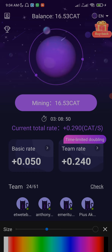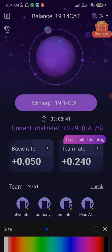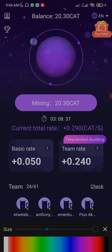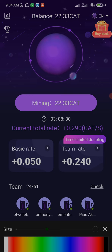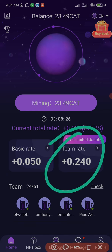When you invite people, you have to encourage them to be mining daily so that they'll be online and earning Cardstar tokens. You will also earn more because your mining rates will increase as they are online and mining. It's a win-win situation — as the people you invite are mining, your own mining rates will increase as well.